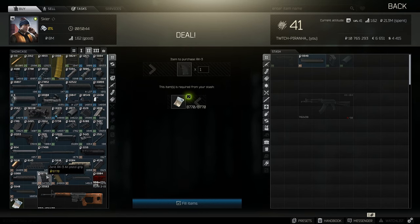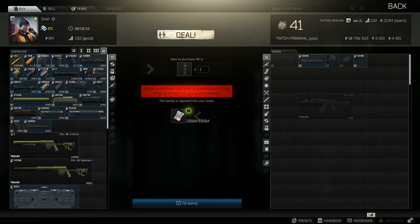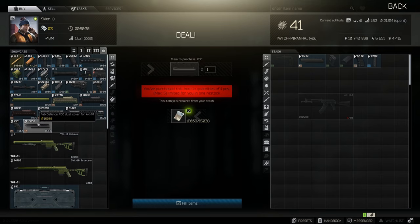Then grab the RK3 pistol grip. Head over to tier 4 and get the Zenit RK-24 grip as well as the FAB Defense PDC dust cover.